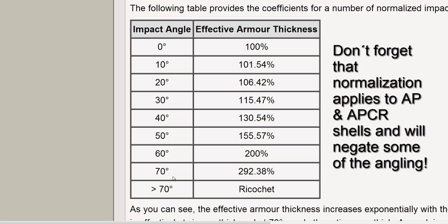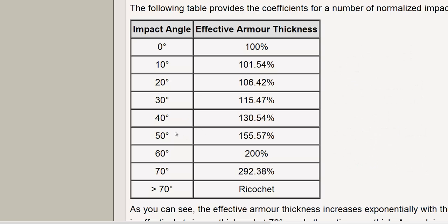There is one exception to this rule: overmatching. There are two kinds — partial and total overmatching — which basically negate some or all of the sloping. If the caliber of the gun is twice as high as the armor thickness — for example, 50mm armor hit by a 100mm caliber gun — some of the angling will be negated and the effective armor thickness is reduced. If the shell caliber is three times the armor thickness — for example, 40mm armor hit by a 122mm gun — it is totally overmatched, meaning it doesn't matter how well it's angled; the shot will always go in.